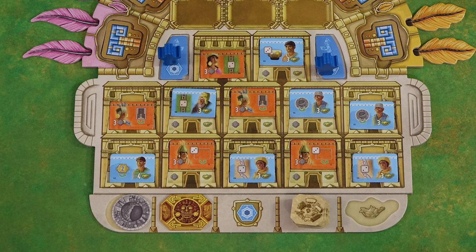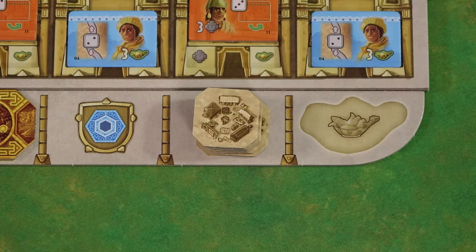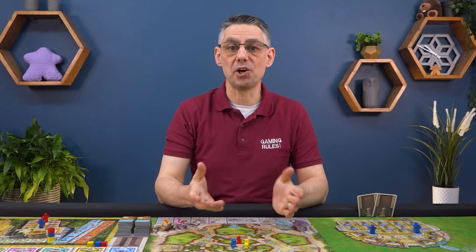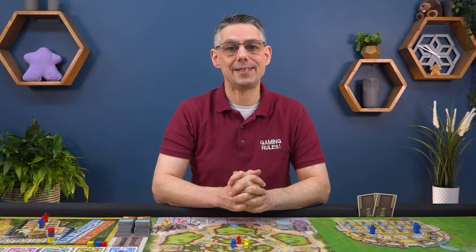You gain 10 points if you have no Kipu tiles on or below your board — in other words you have delivered all 10 of your Kipu tiles to villages. You gain 12 points if you have filled all 12 spaces with farm or study tiles. And you gain 6 points if you bought 6 goods. The player with the most points wins. In case of a tie the tied player who is earlier in turn order is declared the winner.